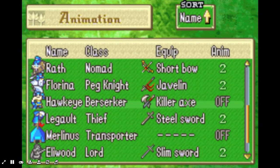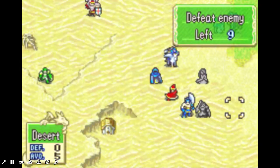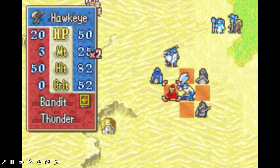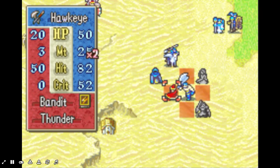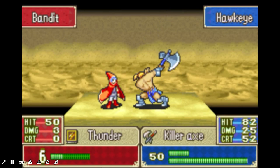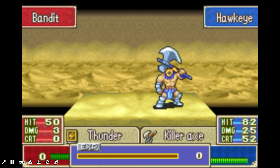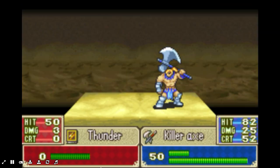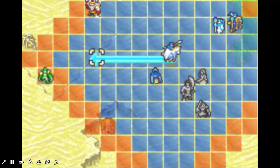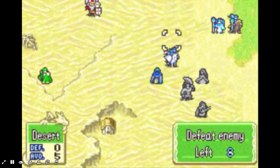I guess I'll show you what Hawkeye looks like. Let me just say he is probably the coolest animation ever — it's a custom animation. They actually made his own little custom animation, which is kind of cool. This is what he looks like. Now that is neat. Also yeah, 52 crit — this guy crits ridiculously well. He is a crit machine.